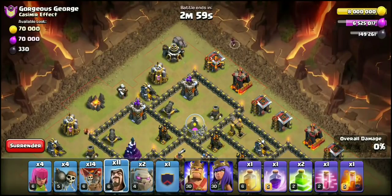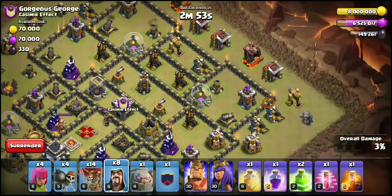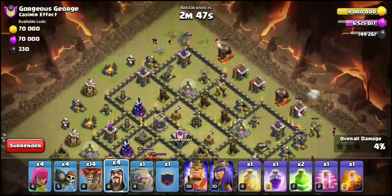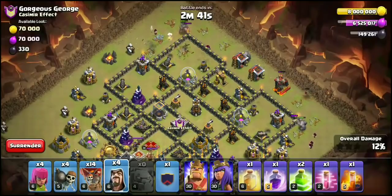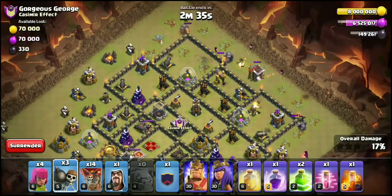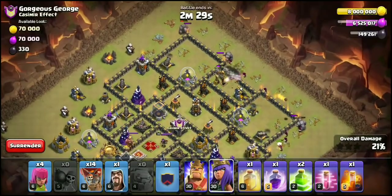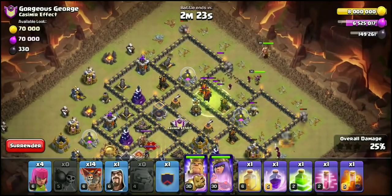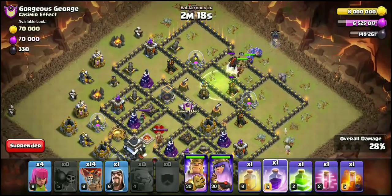Get this first Golem down right here, get the Wizard, do the same thing on this side — Wizard, Wizard, Wizard. The funnel's slowly getting set. Here comes the next Golem, get a couple more Wizards up here. All right, let's see if a Tesla pops — it doesn't, which is awesome. Wall is popped, go ahead and get down that Jump spell.